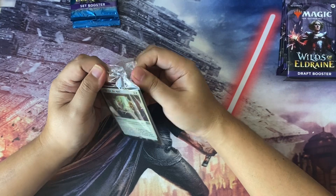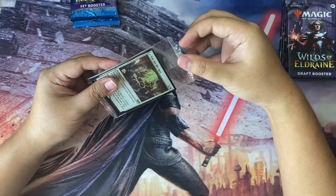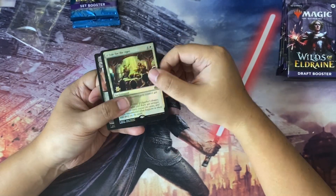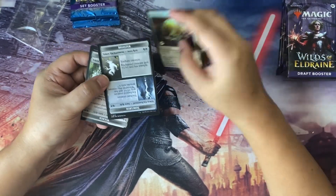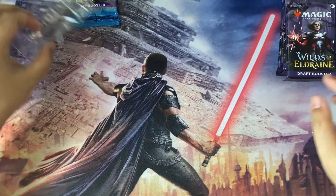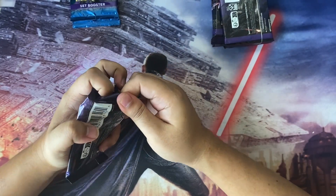So this first item is the foil promo with the year stamp. It comes with tokens for the enchantment: Tail for the Ages, which costs two to cast — an enchantment that gives creatures you control +2/+2. We also get the aura tokens: Wicked, Cursed, Monster, Sorcerer, Young Hero, and Royal. This is actually a pretty cool mechanic, great for enchantress decks or aura-heavy builds.